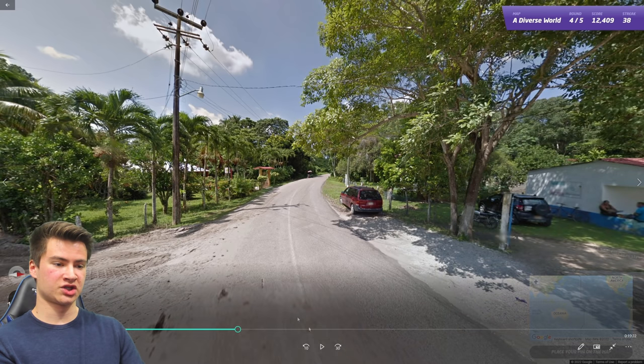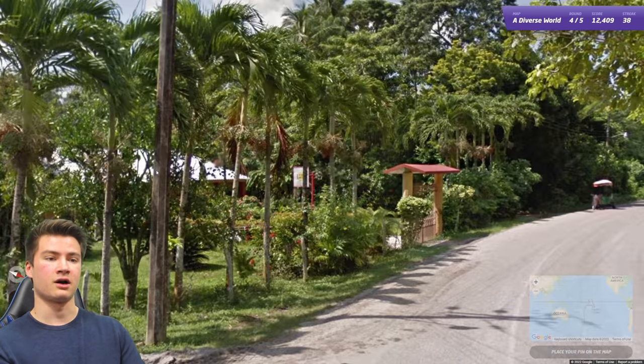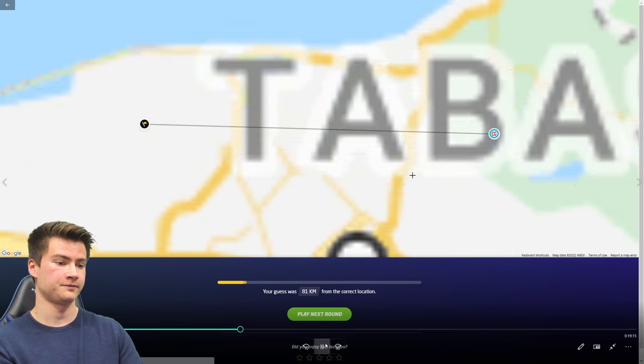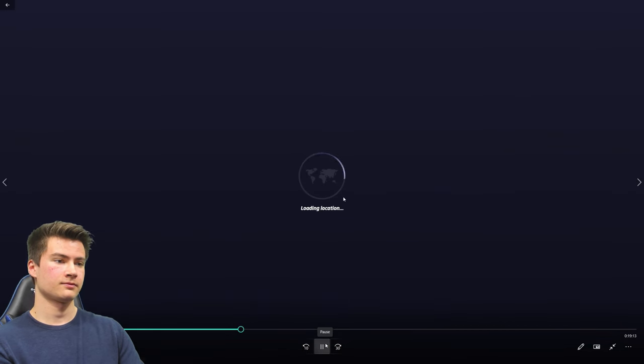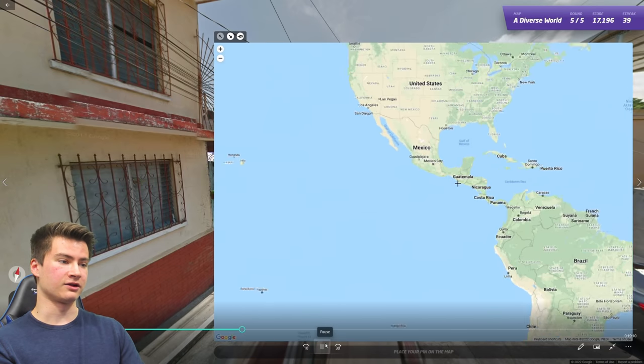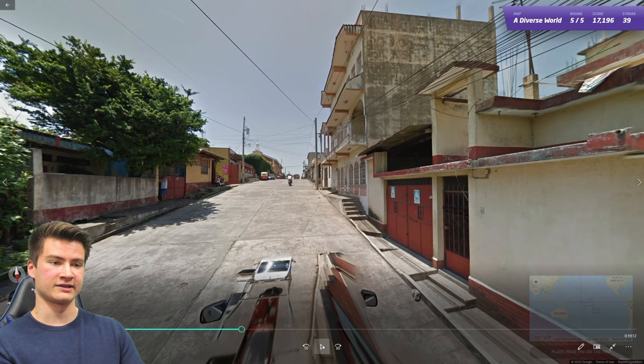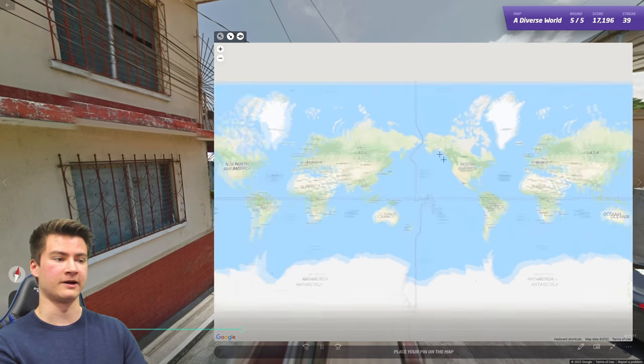Round thirty-nine has a short antenna, an octagon/hexagon pole, North American-style license plates, and a sign that says Tabasco — which is a state in Mexico. All signs point to Mexico. Round forty has the Guatemalan Google car with those mirrors again, in a very Latin American landscape. Combined with the car, you know you're in Guatemala right away.